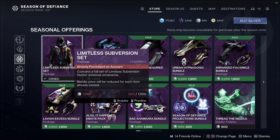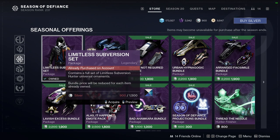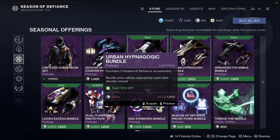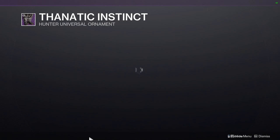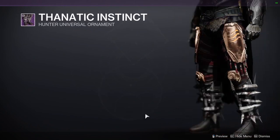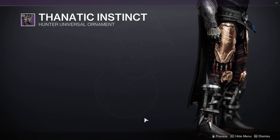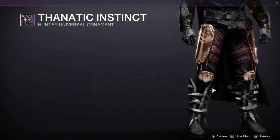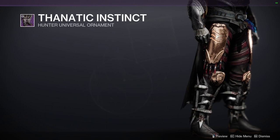For the seasonal stuff — the armor is going away this season and likely won't be available for purchase until the season after, so if you're interested definitely pick it up. The Season of Defiance starter pack and a lot of this I don't really care about. We're gonna be losing the Fanatic Instinct ornament, which I'm still tempted to pick up. My only gripe is it's for Shards of Galanor. It looks cool, but the only thing that changes is you get a glow on the blades — nothing else. It would have been cooler if there was fire under the metal part.